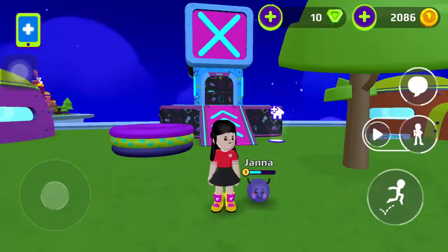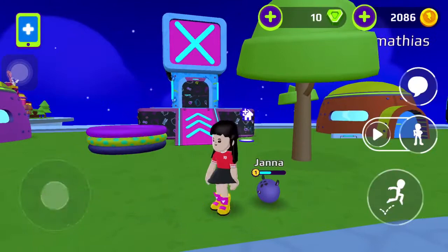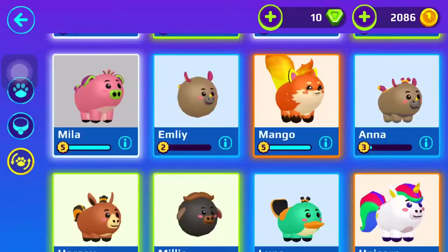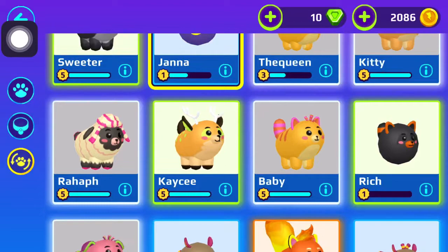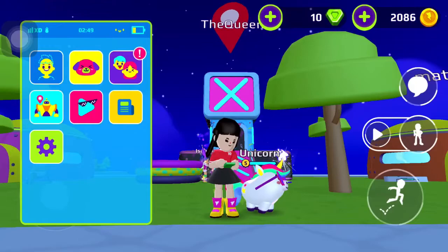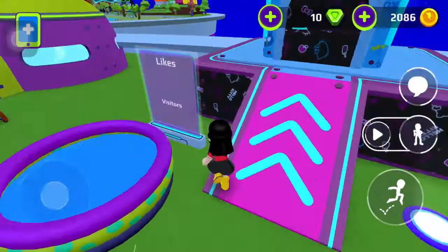Hey guys, welcome back to my YouTube channel! Today I'm going to show you the parkour I made inside my loft house. If you don't know that I got this loft house, check the other video — it'll be on my page. I'm gonna take out my unicorn. I have two legendary pets, and this is my unicorn. The personality is happy.